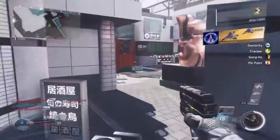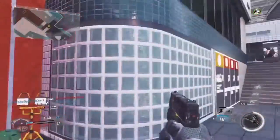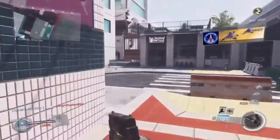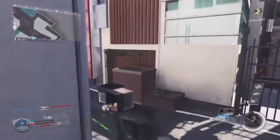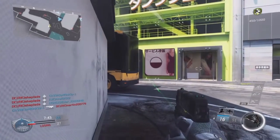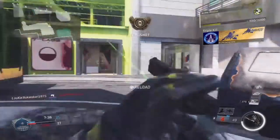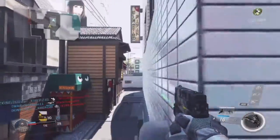If you have a decent trigger finger you can normally outgun assault rifles, and if you can tap the trigger really fast you can outgun most SMGs — not in every instance, but in close quarter combat with good accuracy it's amazing. It's the best pistol I've seen in a while; it really reminds me of the Desert Eagle from Modern Warfare 2 or the B23R from Black Ops 2. It's just as powerful, which is why it takes the number five spot.